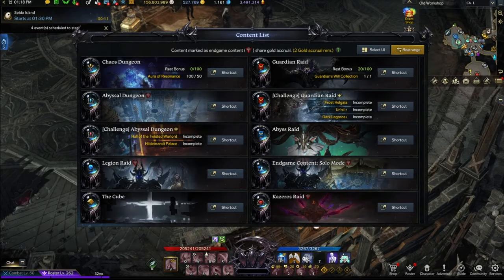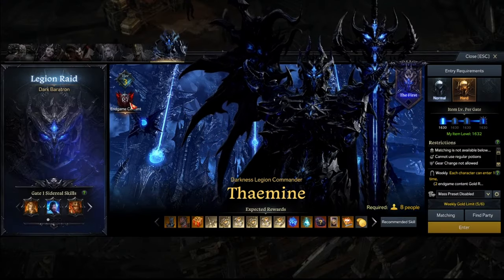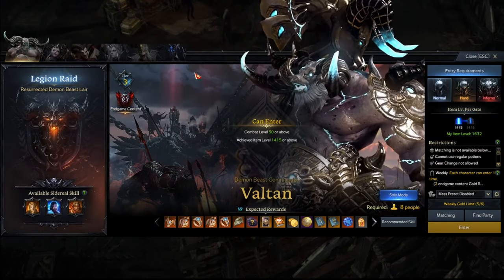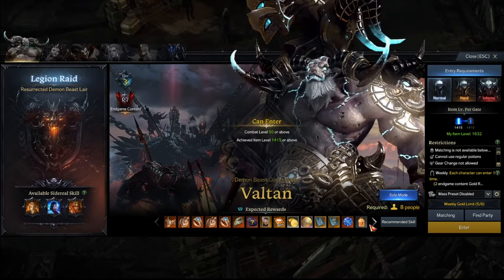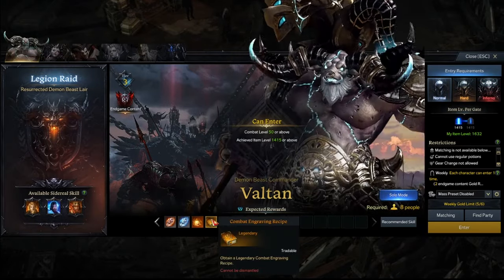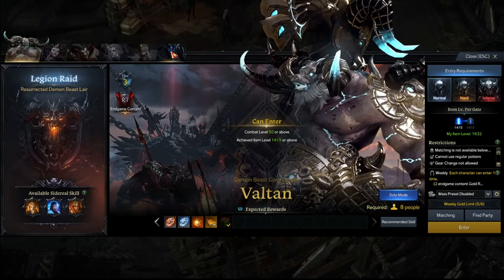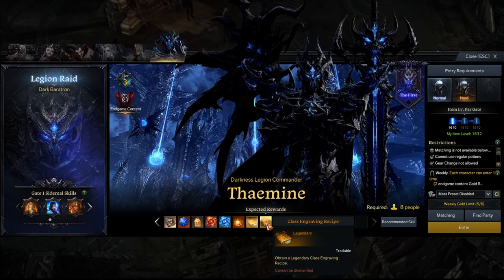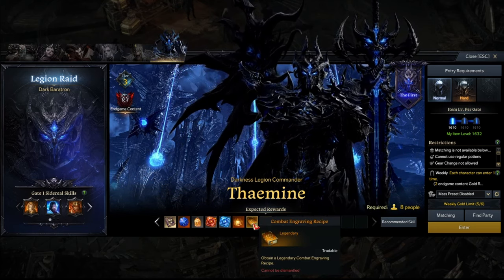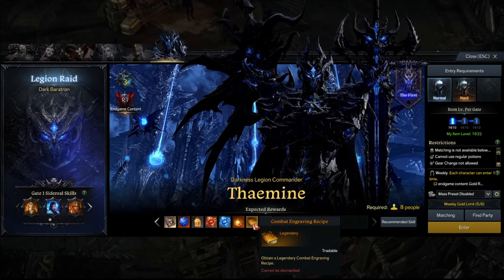Number six: Legion Raids — the most obvious one, and you should be doing them anyway. Unlike Abyssal Dungeons, all the way from Valtan, scrolling through the rewards — Combat Engraving Recipe. From Valtan to Thamine, they all provide you with the Combat Engraving Recipe. So if you have free time, the world is your oyster. Do these Legion Raids as you see fit.